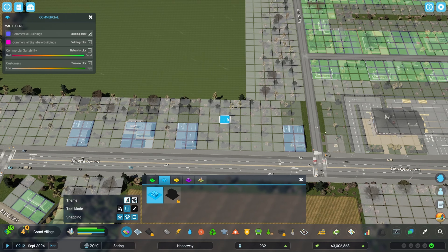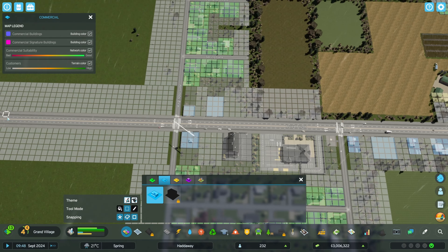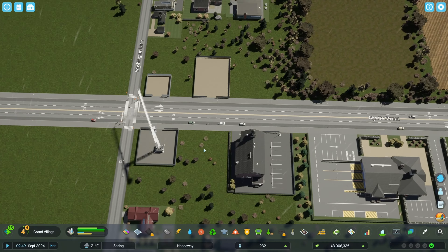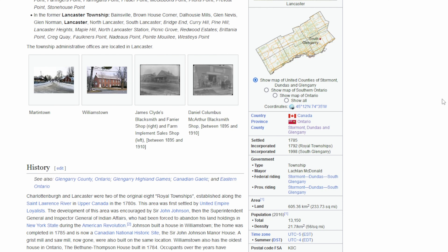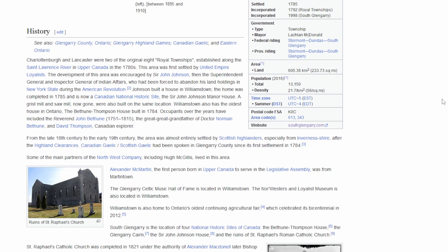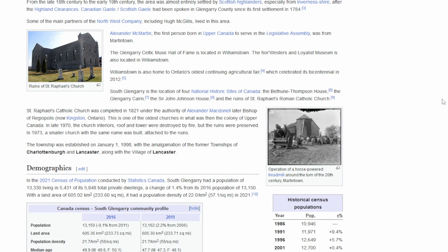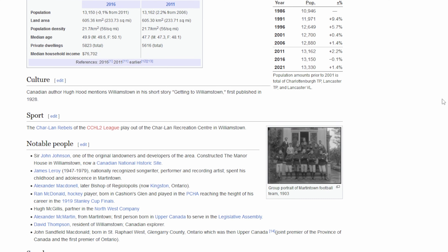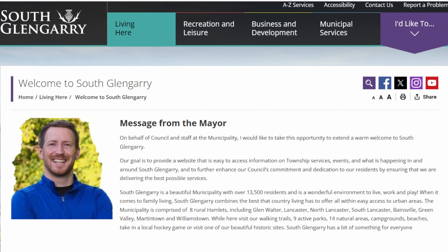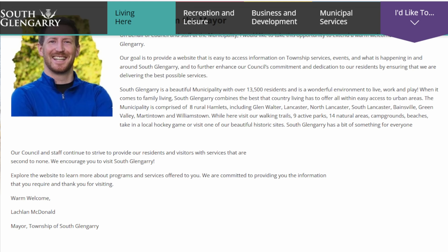We really do need some more commercial zoning, so I'll squeeze in a little more over here and over here as well. In thinking about how to name our districts and roads, I looked up Summerstown, Ontario on Wikipedia and found that it's part of the South Glengarry Township, an area that was largely settled by the Scottish. The mayor of South Glengarry has the most Scottish name ever: Loughlin MacDonald.